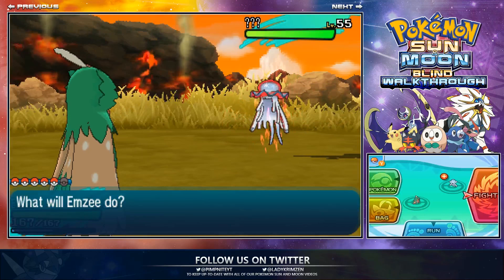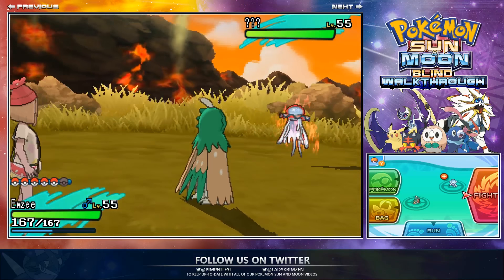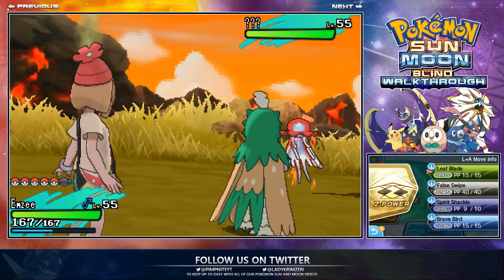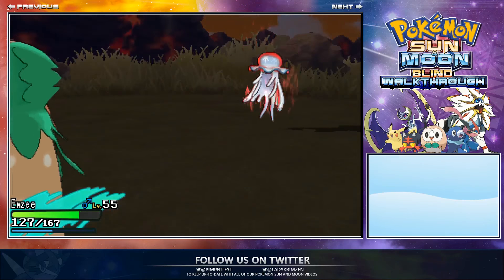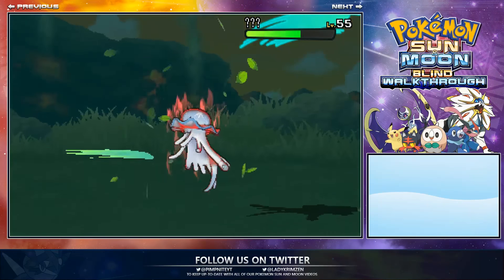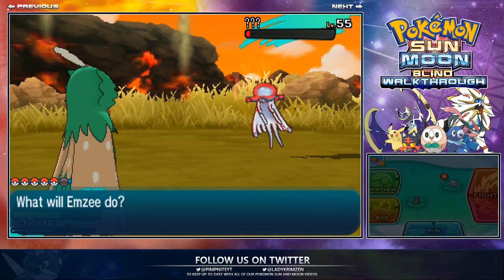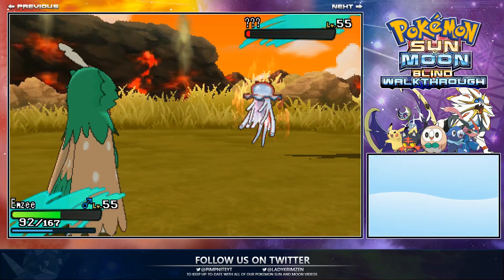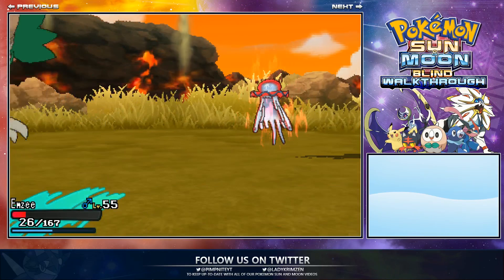We finally bumped into it — it's at level 55, same level as me. I really need to weaken this down a lot. I need to use potions to bring back my Pokemon too. Going for Leaf Blade — oh, that was so lucky! I'm going to go for False Swipe now. Hopefully I'll be able to live this hit and then throw a Beast Ball at it.